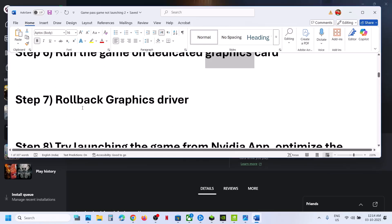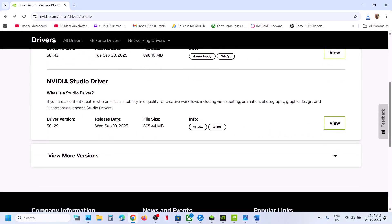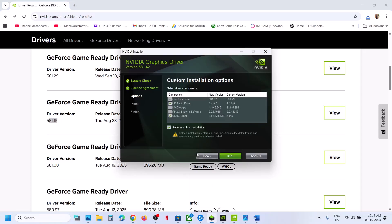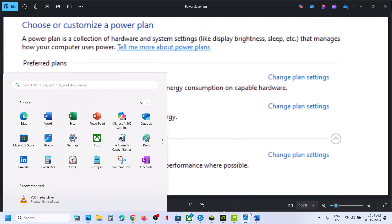Still not working? Try rolling back your graphics driver. If the latest driver is not working, go back to the Nvidia website, select your graphics card and operating system, click View More Versions — you can try version 581.29 or 581.15. When installing, make sure to check the 'Perform a clean installation' box, then restart your computer after installation.